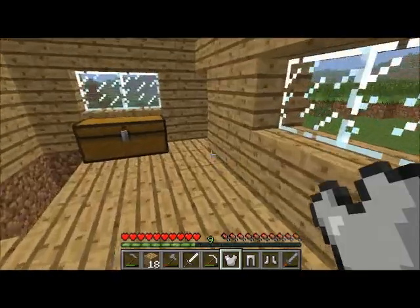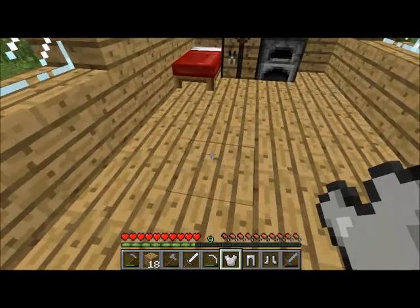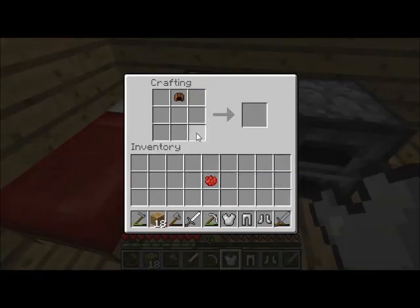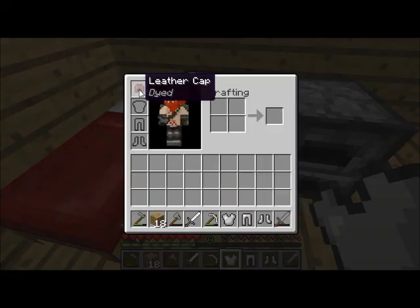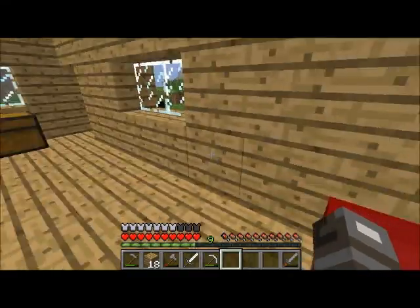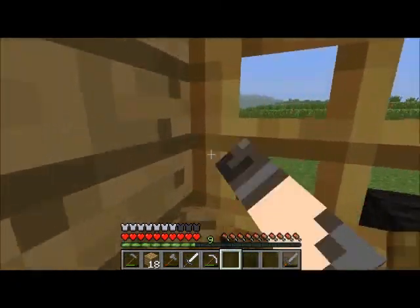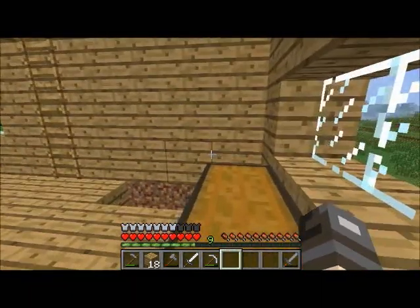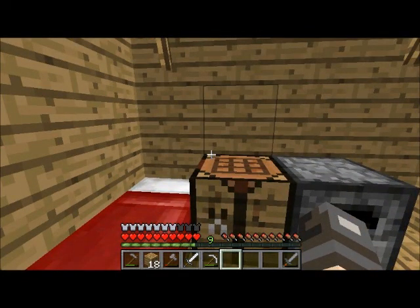I think we can turn leather different colors in 1.4, so let me just test that. Stick it in the crafting bench with some rose red dye — now there's a leather cap that's dyed. Just put it on, looks pretty cool. Now I've got full armor, which is actually pretty awesome. Next time let's go get some more wool and dyes so I can show you what the other dyes look like. Goodbye, please like and subscribe.